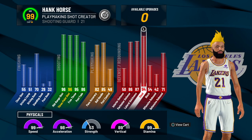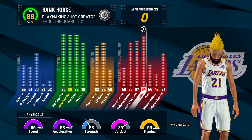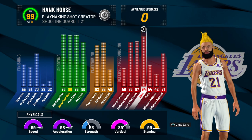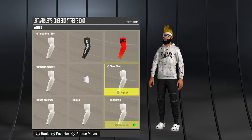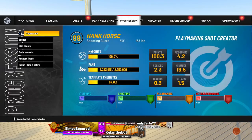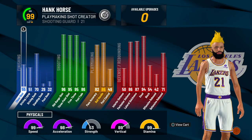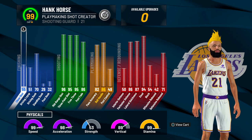This build is literally a playmaking shot creator and a lockdown combined into one build, and it is catfished as a straight playmaking shot creator. Now if you want, you could put on the ball handle sleeve and then you'll get an 86 ball handle whenever you hit 99 overall instead of an 85. Or you could put two sleeves on and get an 87.